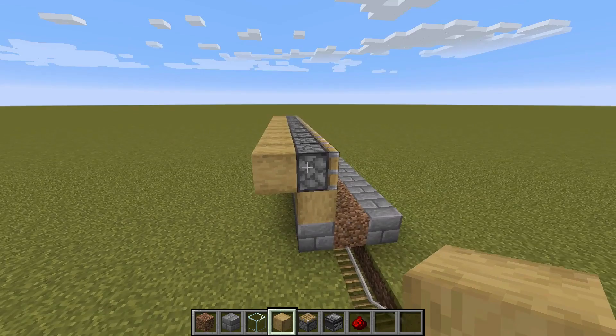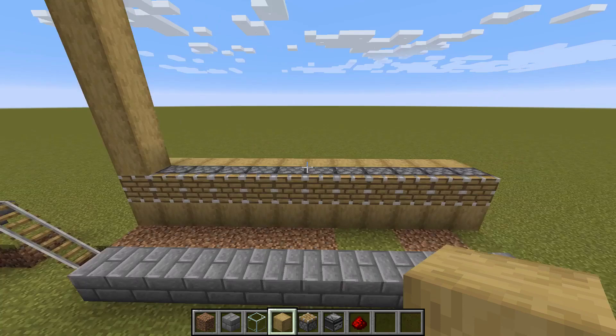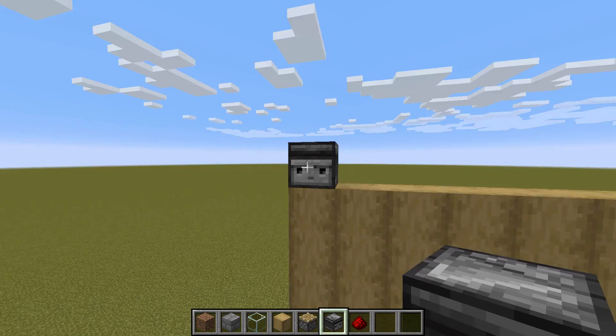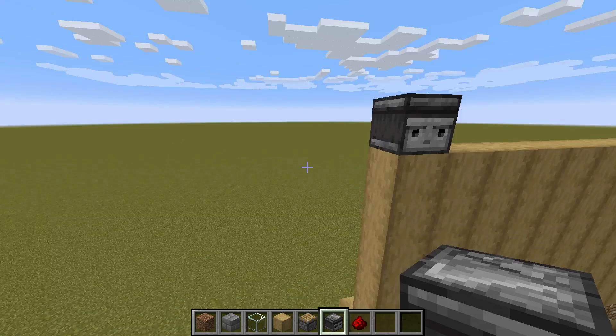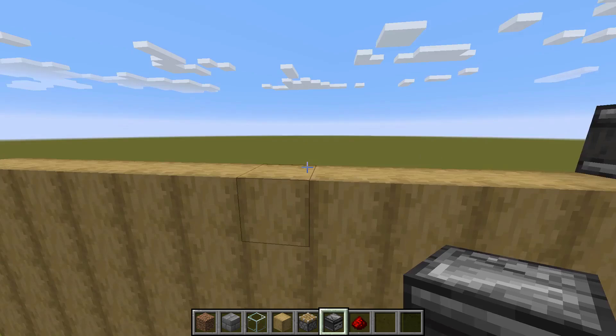On top of this, put another six stripped wood, so you've got a tower there, and then complete that on all the pistons. Once you've got your wall of wood, come along to the top and facing from the back, put an observer so its face is facing out towards the front and its little redstone output is facing out towards the back. Now, you have a choice — you don't have to put an observer on every one. If you want to save resources, you could just pick one station to have an observer on.